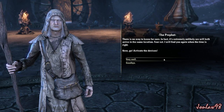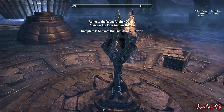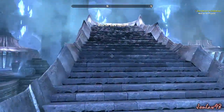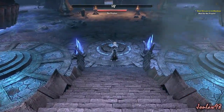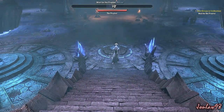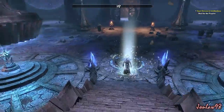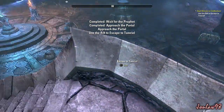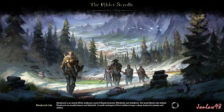The Prophet warns: 'There is no way to know for sure - in fact it's extremely unlikely we will both arrive at the same location. Fear not, I will find you again when the time is right. Now go.' We have to activate the anchors. A prayer to Akatosh: 'Great Akatosh, dragon god of time - let the way be open, let these wandering souls return home, let the will of Molag Bal be denied.' Hurry, we must go now. I like how the portal is on the ceiling, not just popping up right at the bottom of the stairs like most games do - small details.